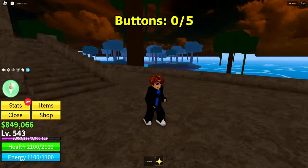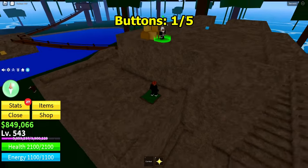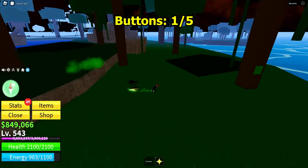The first puzzle will be 5 buttons on this island. Make sure you're on Jungle Island — the first button will be right here by the railing, and then the second one should be on a tree somewhere over here.